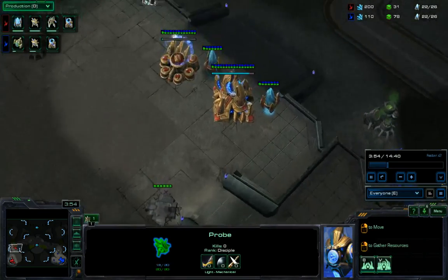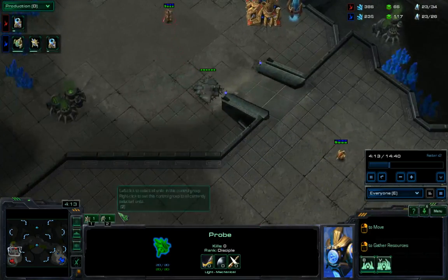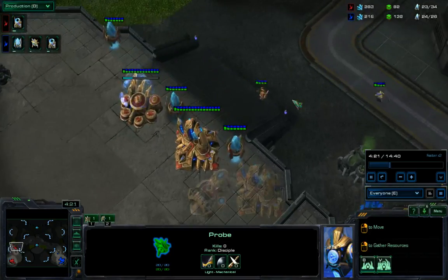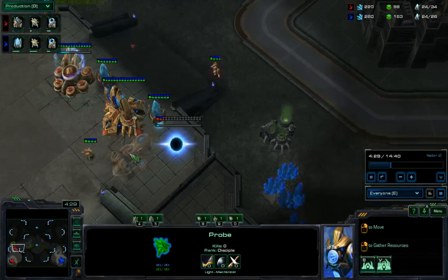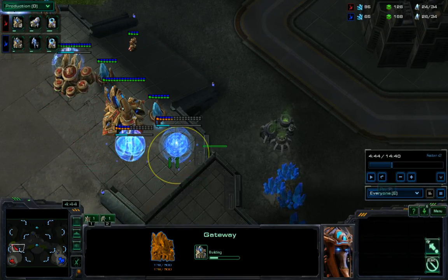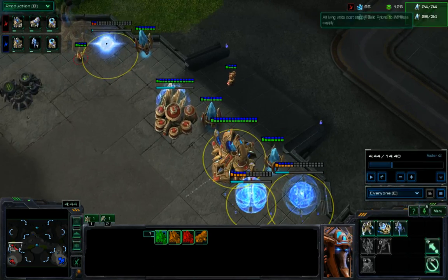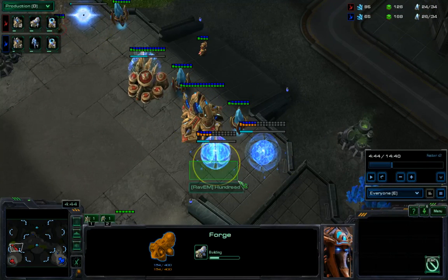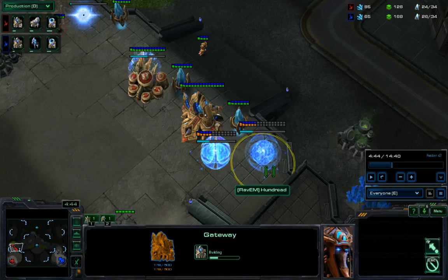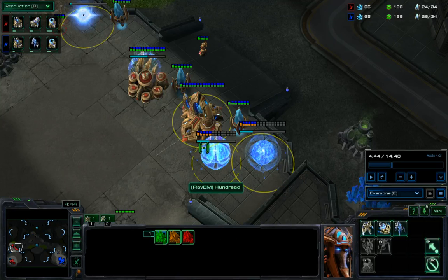We see Hun Dred start to take a supply advantage. Both cyber cores are finishing, and warp gate research is underway — slightly faster for Hippie Corpo than for Hun Dred. At this point, Hun Dred has waited for Hippie Corpo's scouting probe to leave before building the second gateway. This is really what we want to be looking for to tell when the four-gate pressure is coming. Once we've seen, especially this early in the game, that he has three gateways down, and this forge kind of seals the deal — he's really pushing for a plus-one attack with the forge upgrade and a numbers advantage with these extra gateways.